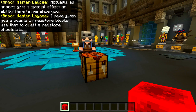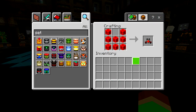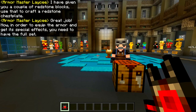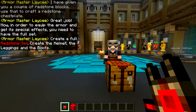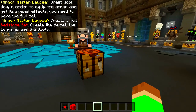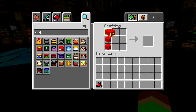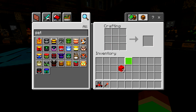Was I supposed to make a chestplate? Alright, I can go ahead and do that — boom, done! There we go, we got a chestplate. Great job! Now, in order to equip the armor and get its special effects, you need to have the full set. So now we have to craft everything — like the leggings. This looks a bit weird because it's just like a little redstone torch thing.